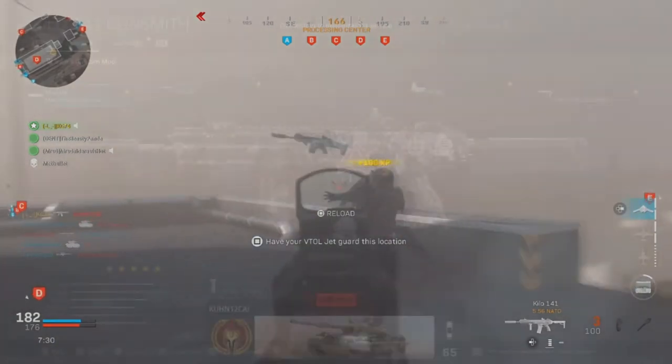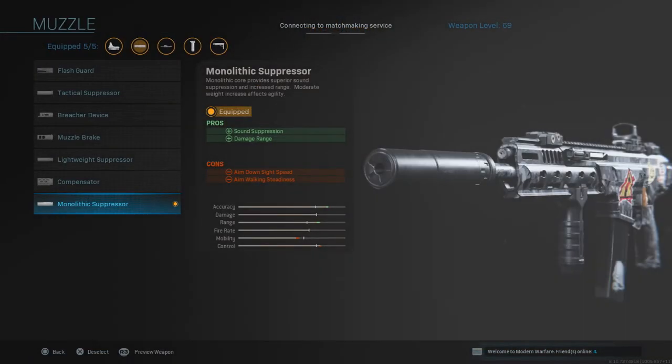So let's start off by going to the gunsmith. The first attachment we're going to talk about is the Monolithic Suppressor. This attachment will allow you to keep your range — or actually add more range to the weapon — while also being silent. So you're going to be keeping your stealth and pretty much sneaking around the map without getting caught every time you shoot. It increases your range, so your damage will always be there. So far I have not failed with this assault rifle with the Monolithic Suppressor. I suggest you use it and test it out — it's still accurate even though it adds a little bit of weight.